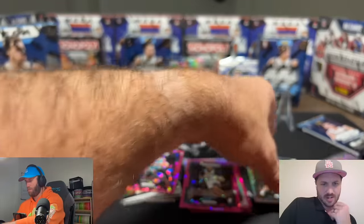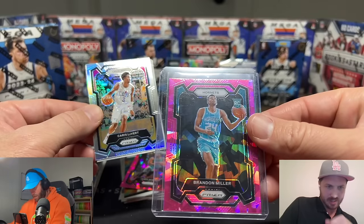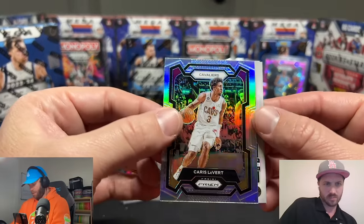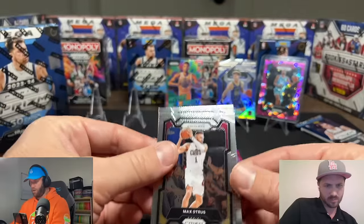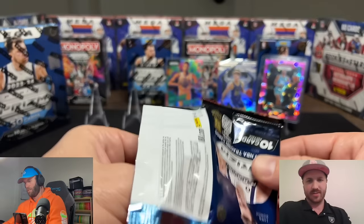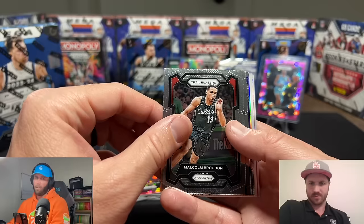That's gonna be our first top loader. Podziemski might be a top loader too — that silver emergent and even the green instant impact. That alone covers one of these blasters — the cheapest you can get that card is $75 right now. We might grade this one Sage — there are a lot of listings. It looks pretty centered top to bottom, left to right, we might send this one in. We have been missing on our silver so far. Last pack: Victor on the pink ice is like a $700-$800 card.